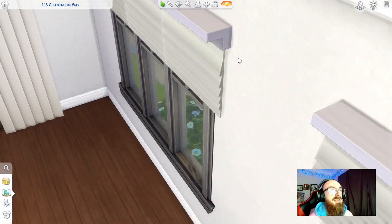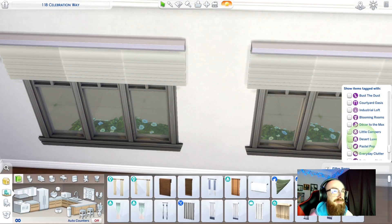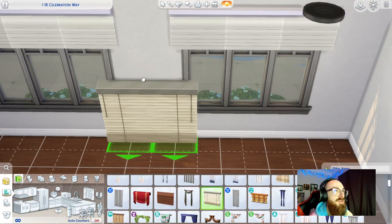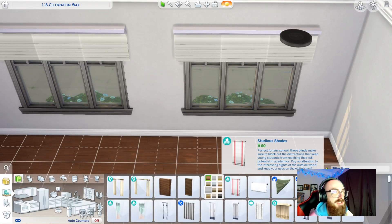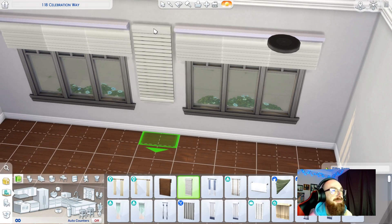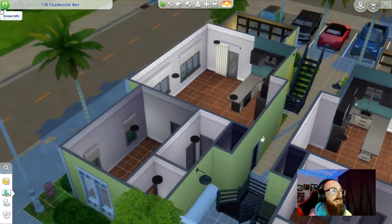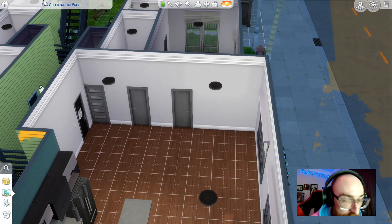I used the same type of blinds — well, they're not exactly the kind I would have liked. I would have preferred actual blinds, but these huge ones I don't like the color on them. There were a few other options but they blocked too much of the window. Anyway, I settled on those and put them through each apartment. So each apartment now has the doors and the window coverings.